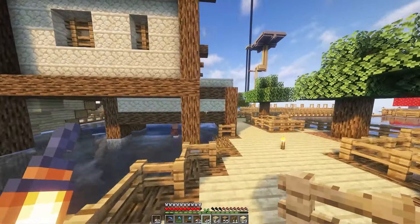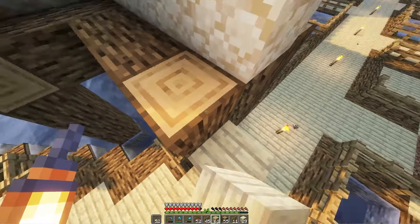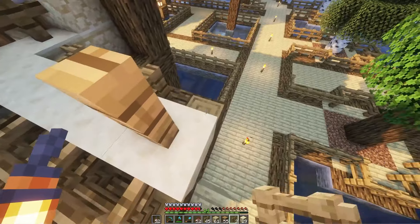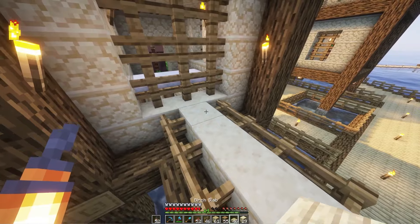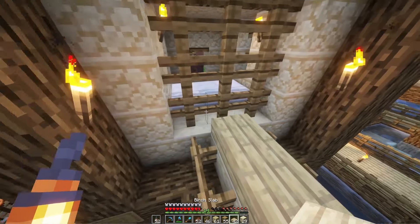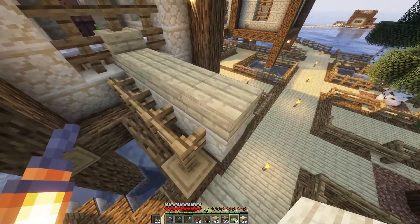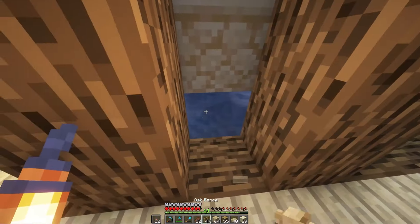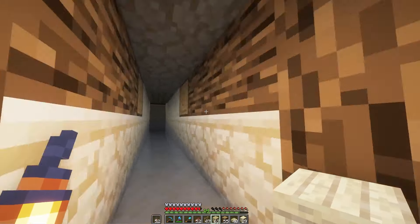It looks part of the build now. Maybe if we added something like some fences and then maybe some slabs — I'm trying to get this to blend in. Yeah, that doesn't look terrible. Now what the villagers will do is come down here and they should just get forced out and then walk out, right?